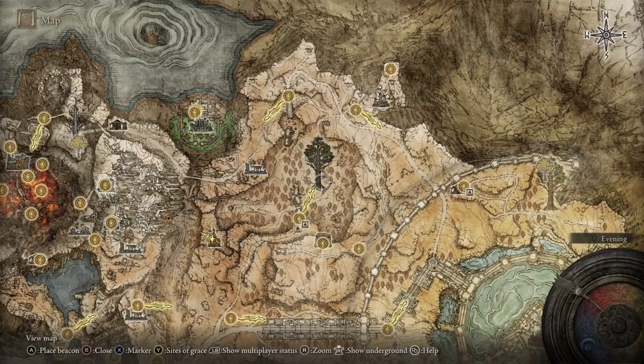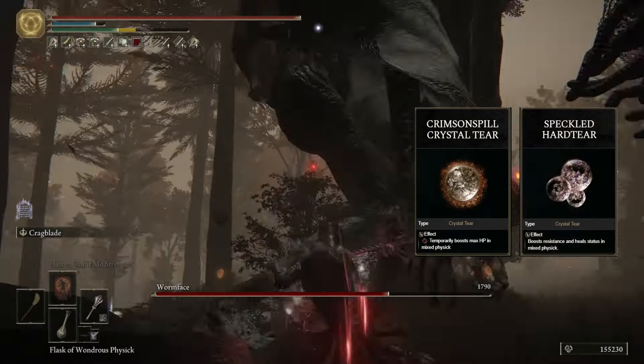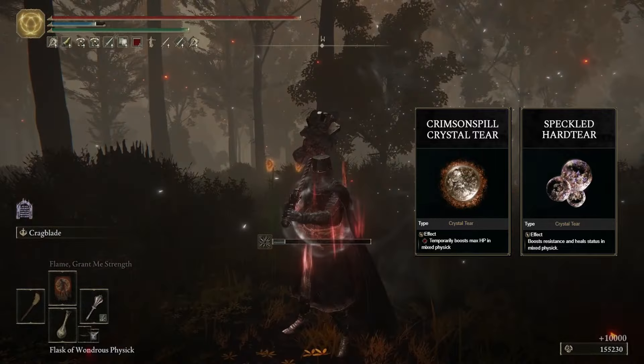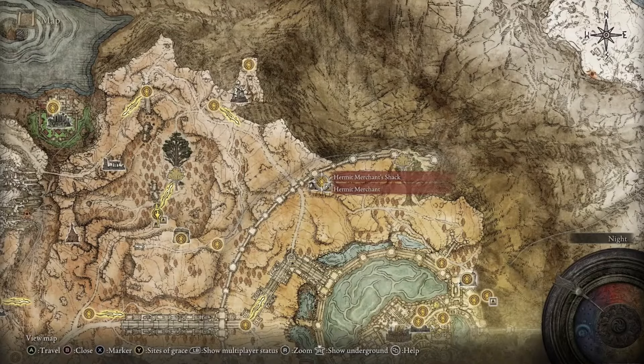Next, head to this location on the map where you'll receive the Crimson Spill Crystal Tear as well as the Speckled Hardtear. These tears are dropped from the giant worm-face boss, so after you defeat him they should be yours.